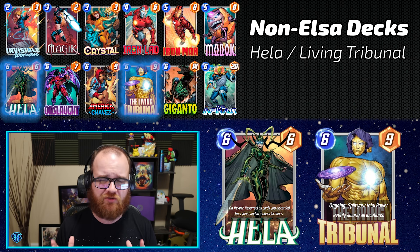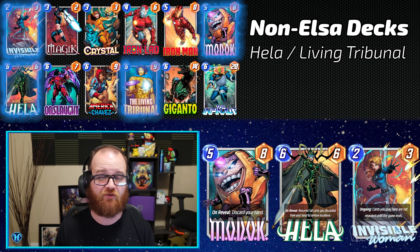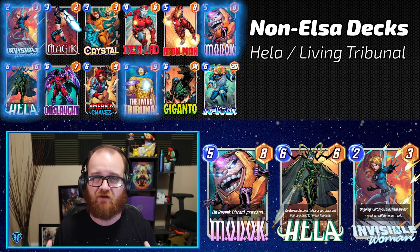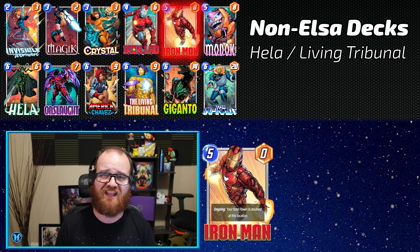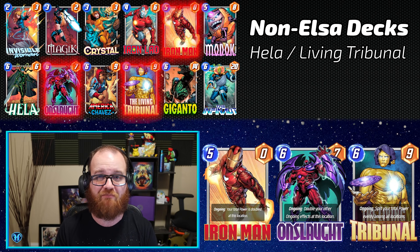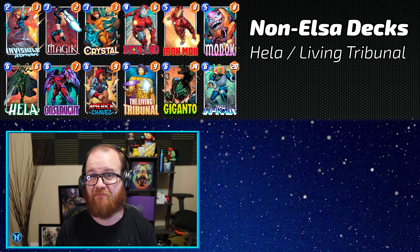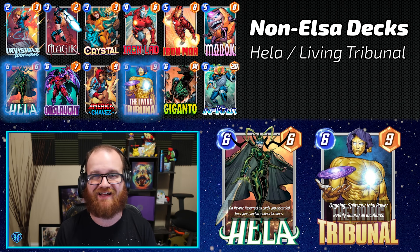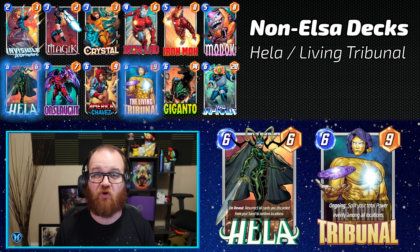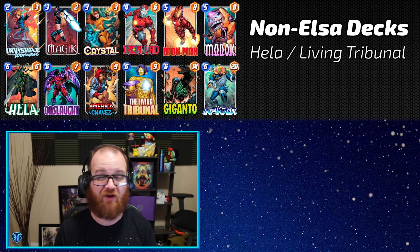Moving to non-Elsa deck lists with strong metrics on Untapped.gg, we have the return of Hela Living Tribunal. This deck is quite powerful and consistent. Sometimes you do the Hela combo — put MODOK and Hela under Invisible Woman, then on the final turn discard your whole hand, revive them, and have a mess of large units. But you don't need that combo to win. Other games you simply go Iron Man into Onslaught, doubling Iron Man's effect, then Living Tribunal in that same lane, getting a mess of stats divided evenly across the board. This deck was pushed out by Alioth last season, but with Elsa at the forefront, it has space to remain linear and powerful.